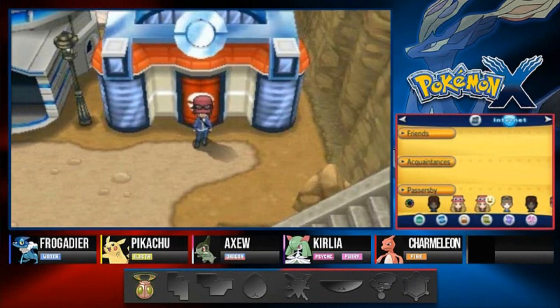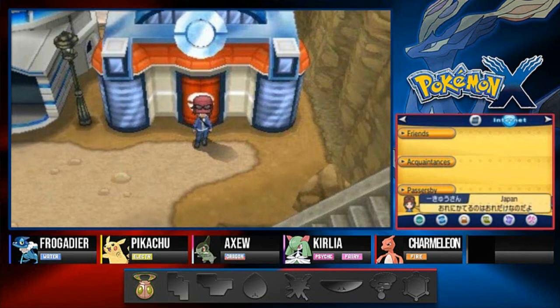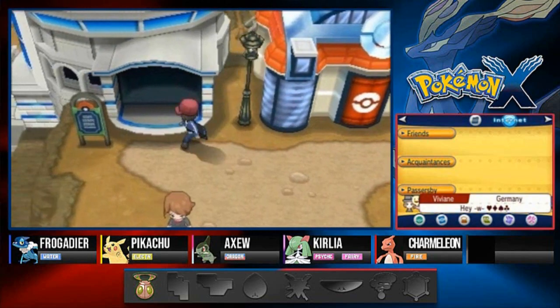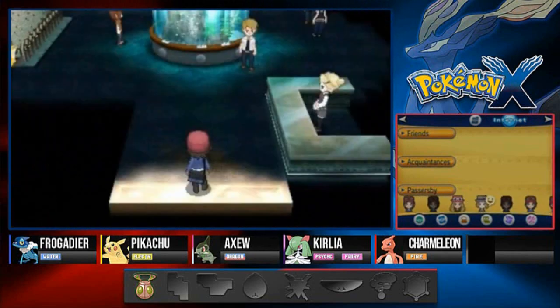What's up guys, it's me your host Draven, welcome to another episode of our Pokemon X walkthrough. In our last episode we got to Ambrette Town, got ourselves a fossil, met Team Flare for the first time, defeated a bunch of them, got ourselves a Tyrunt named Sharp Tooth, and now it's time for us to get to Shalour City because we need another badge.